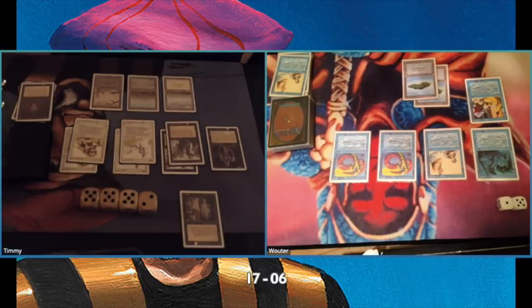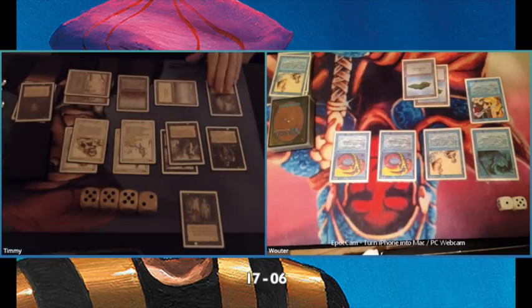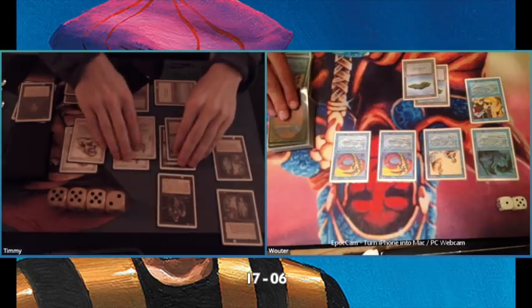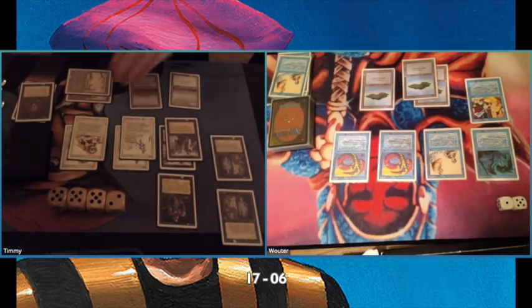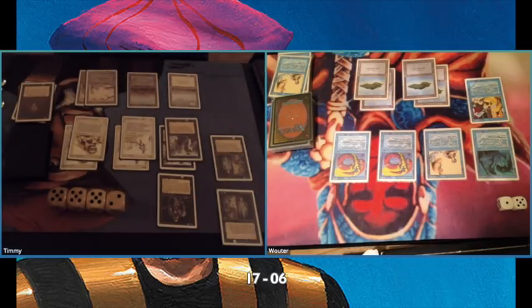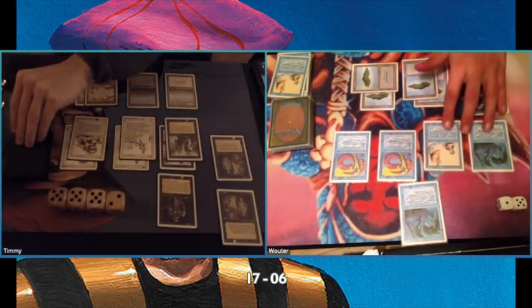I guess my opponent is thinking: what can I do, do I still have outs? What would be really nice for him is to draw a Phantasmal Terrain, make one of my lands into an island, and pump his merfolk. There are two Royal Assassins now facing each other — the one controlled by Vauter and the one I just played who still has summoning sickness. It's more of a defensive card, the Royal Assassin, but look at how many lands we already have — that Armageddon wasn't that long ago and we already have four lands each.